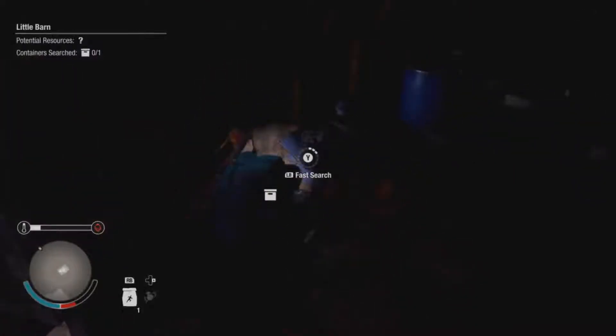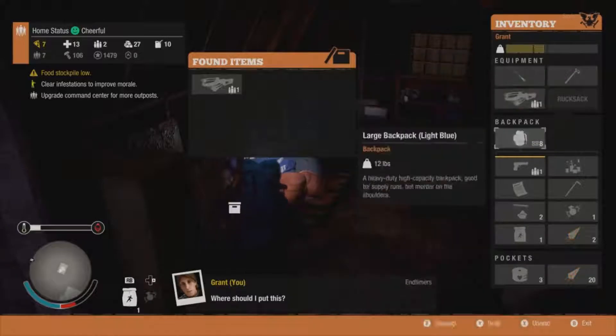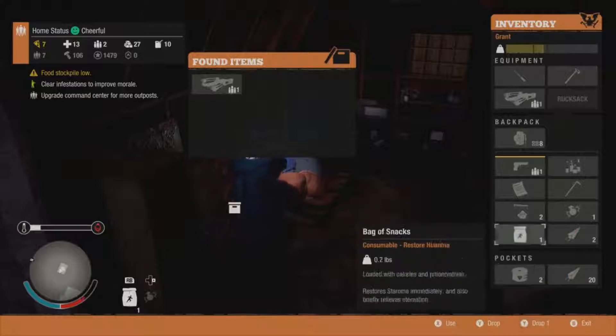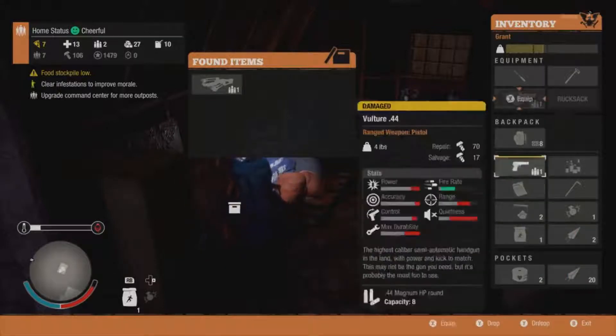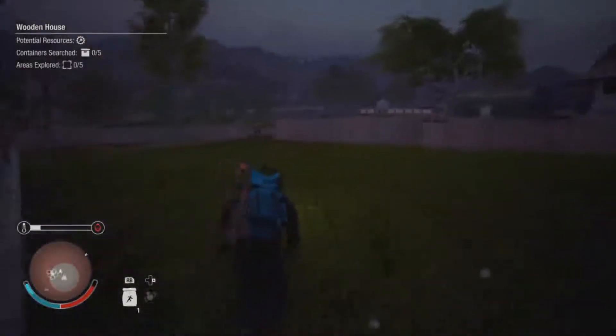What's in here? Little barn. Unknown potential resource - could be something of use. Our car didn't fare too well; I don't know what I hit that made it catch on fire to be honest. Right, let's head back to our old base, grab the truck, and see if we can repair that one.